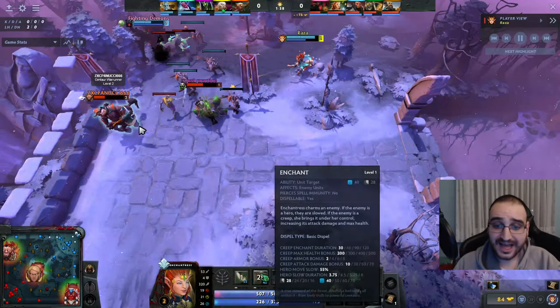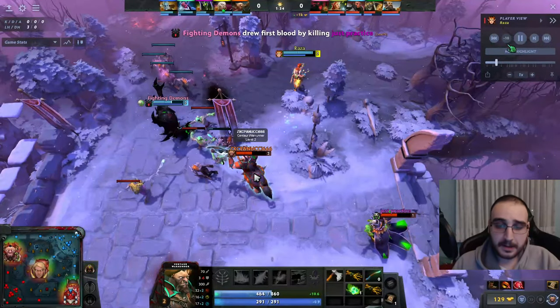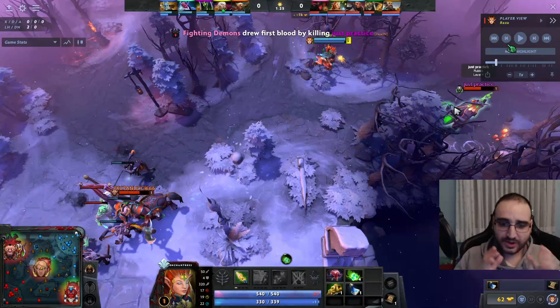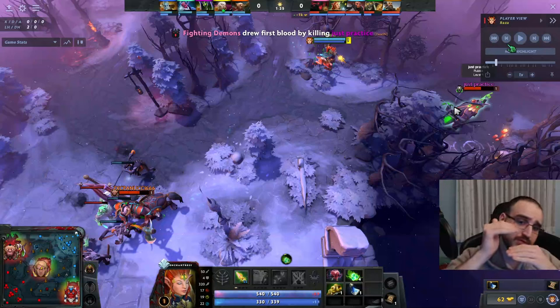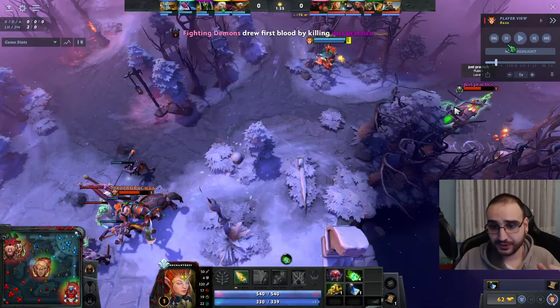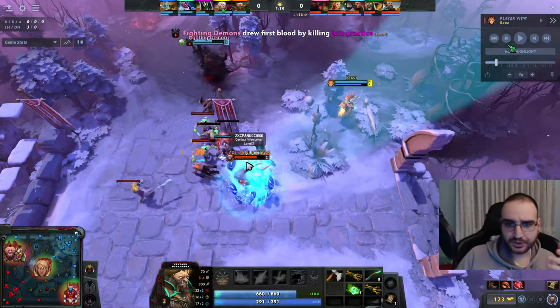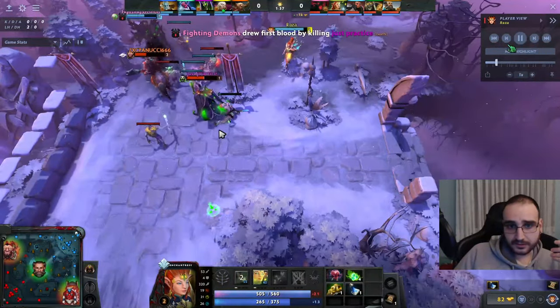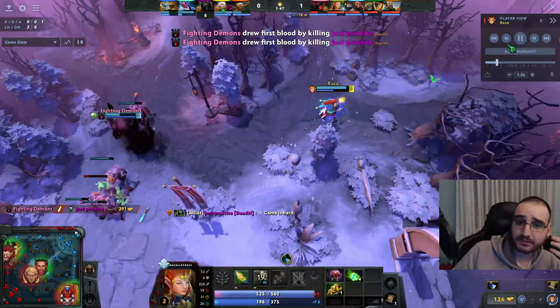They are level 2 and level 1 — that means we have one more spell than them. Look at that, this guy is out of position — Enchant — a gazillion second slow, which is practically a stun. Whenever you have a ranged hero in the lane, the melee support needs to always be in front of the ranged hero. Otherwise it's so hard for the ranged hero to tank two heroes. If you're position 4, you need to always be nearby to protect your ranged position 3.